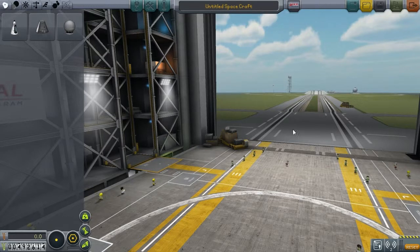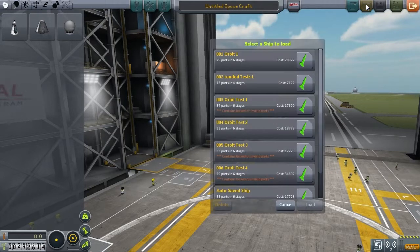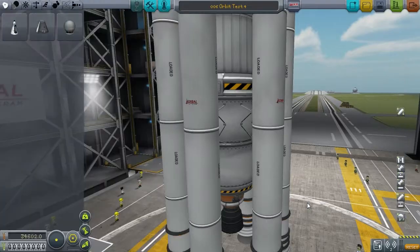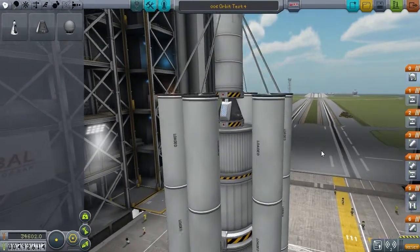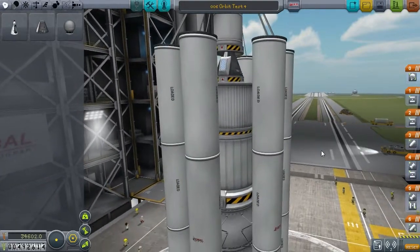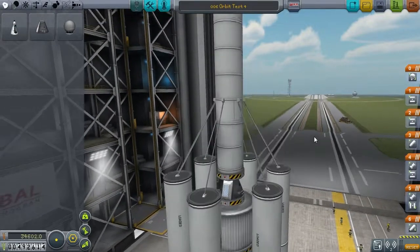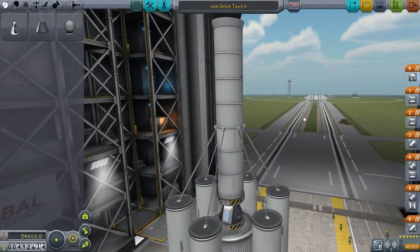Before we get out to the launch pad, I want to demonstrate what I was talking about before — the minor exploit. Because we finished testing the big decoupler, it is now a locked part. We don't have it available here. But it is still part of this ship, which we can load in — and there it is. So we can use this ship. Like I said, it's a bit of an exploit, but there's not much we can do with it except do this mission.